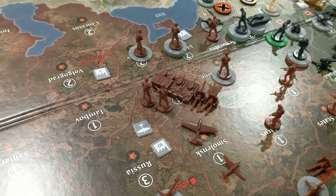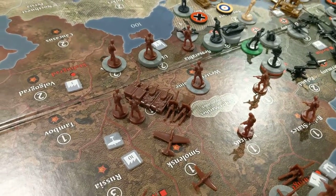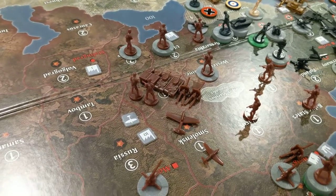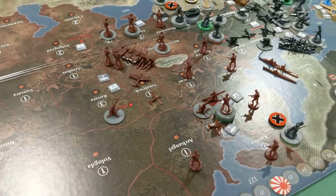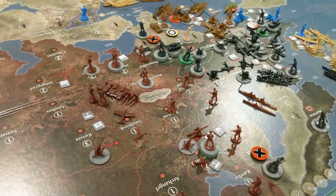Got a counterattacking force there that could hit — the mechs and the tanks could hit Bessarabia and the planes could come in too. Probably won't do that, but just getting ready for a counterattack into Ukraine at some point. Pretty standard play here for Russia in R1.